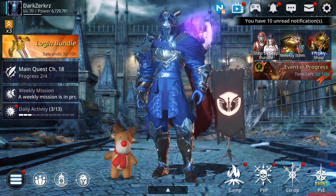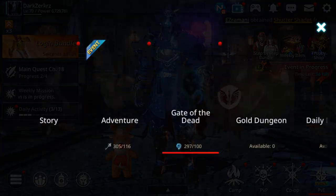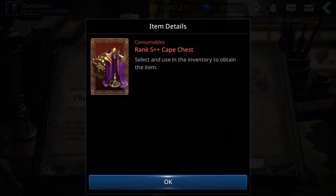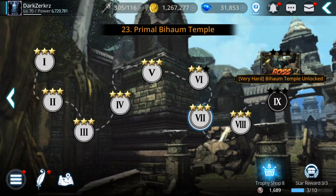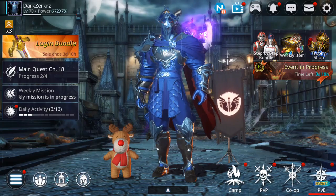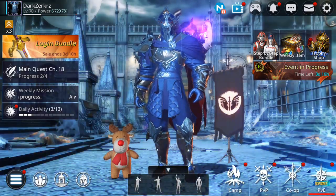I don't have much gold left, but with small steps we're getting close to seven million power. Once I'm at seven million or a bit more I should be able to clear the last story chapter and get the rank S plus plus cape. Once I'm close to eight million I should unlock the new magic site, and after that I can push toward nine or ten million power. Hope this guide was useful — like, subscribe, and comment. See you next time, bye!